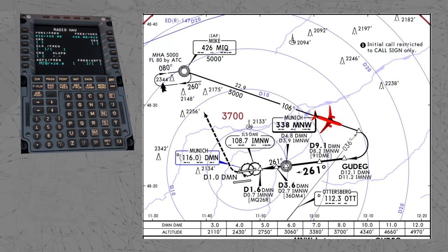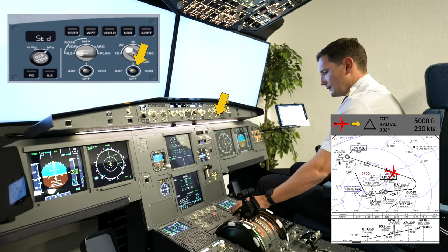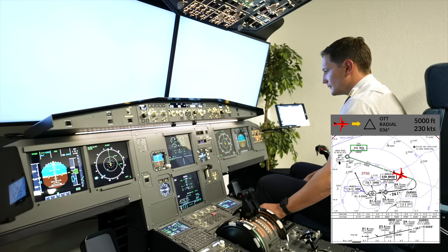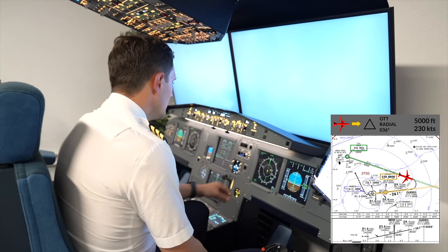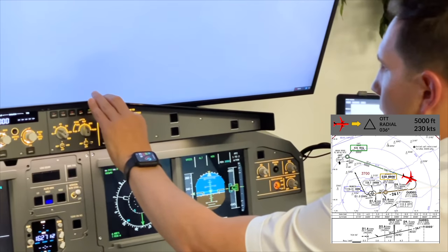Next up is the radio navigation setup. Looking at the chart, we shall start the final turn when passing radial 036 from Ottersberg VOR, so we have to tune Ottersberg VOR. Make sure you have the VOR2 bearing pointer set to VOR2, and preferably switch to VOR rows mode for a better visual of the pointers. At the moment I'm still flying the QDR from Mike NDB, which is behind us, but I'm already pre-selecting Mic November Whiskey NDB, which is the NDB to track towards the runway. Then I switch the altimeters to QNH as I pass the transition level.